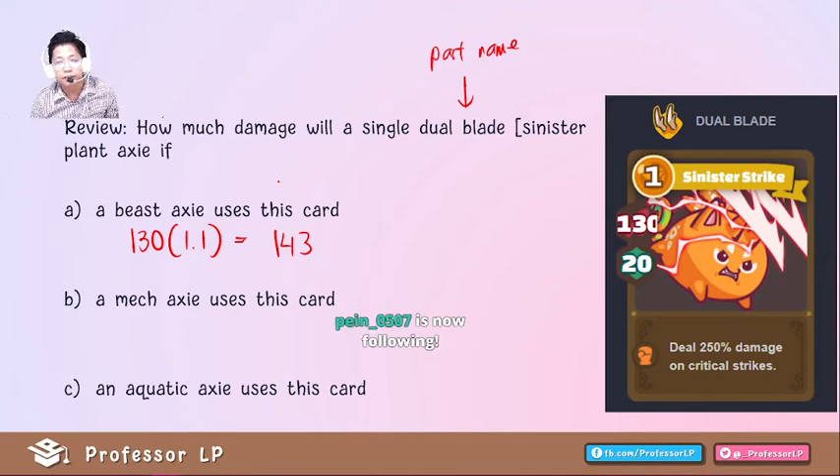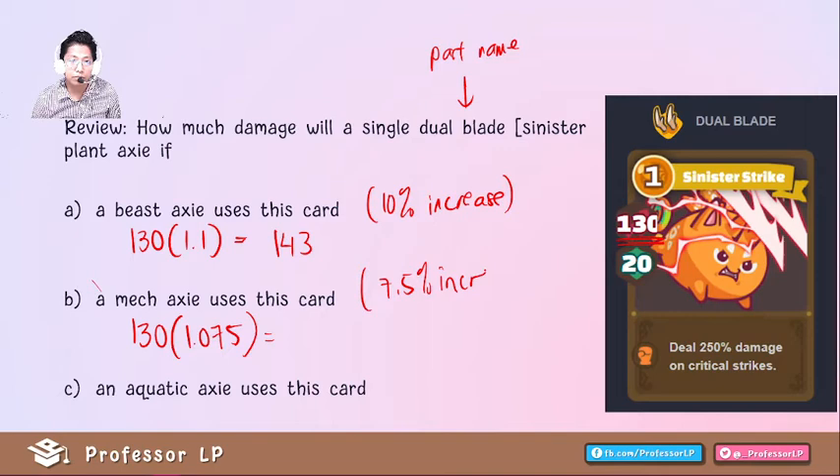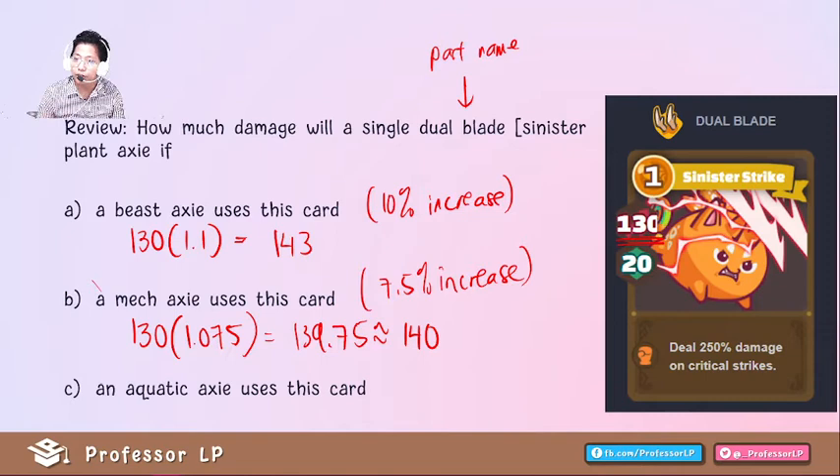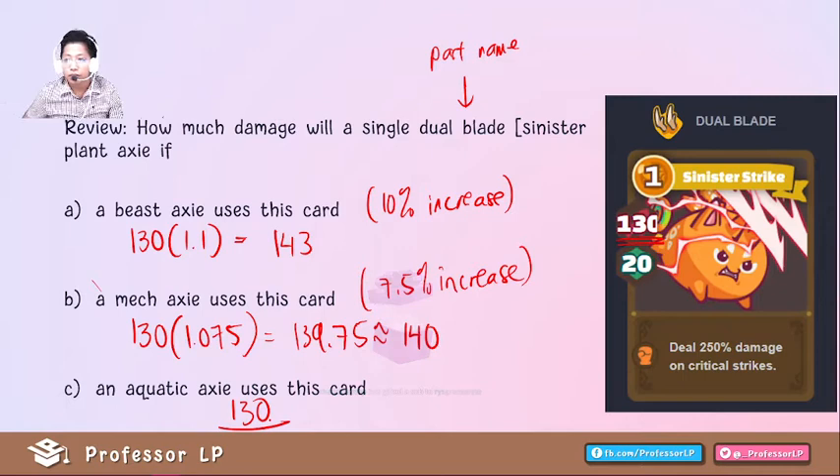If an aquatic Axie uses this card, there's no bonus — that's just 130. Remember, beast cards get a bonus damage when a beast Axie or mech Axie uses them. Hold your questions for later — we'll have a break to answer them. An aquatic Axie using this card gives no bonus, just 130.